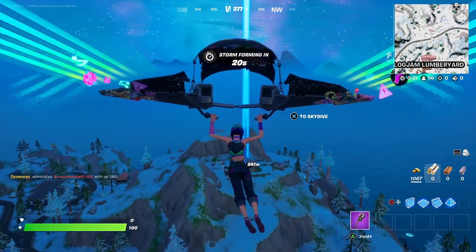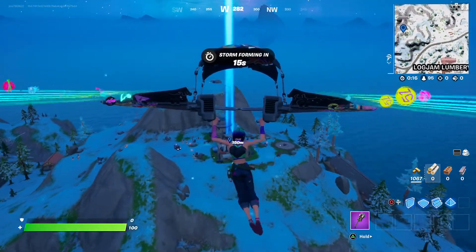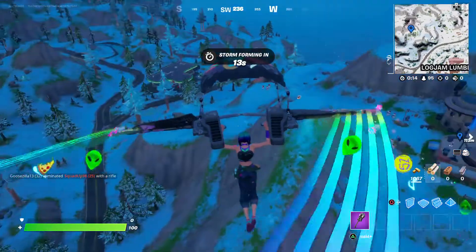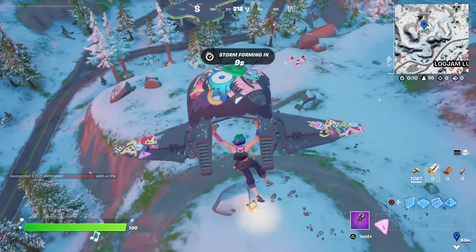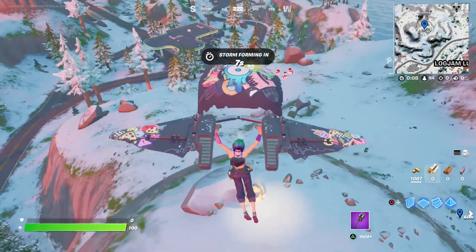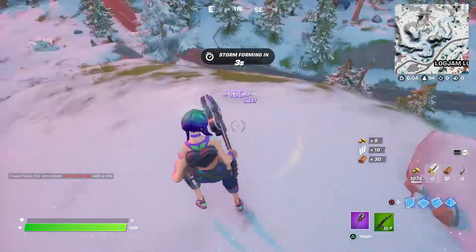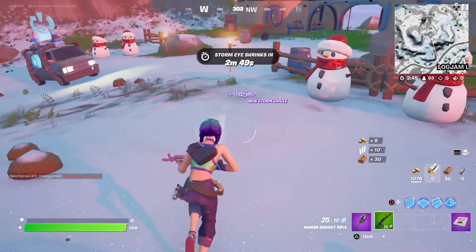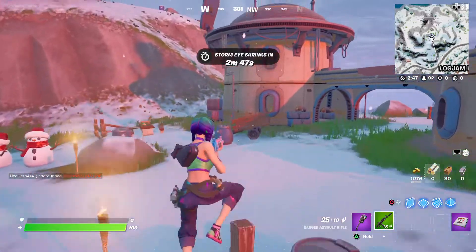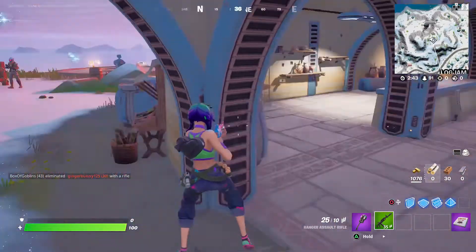So what you got to do if you're in a solo match and you want to open a vault is kill an IO guard. Don't kill the other ones and you have to drag their body to the vault. As wrong as that sounds. And try not to get killed, which I hopefully am not going to.